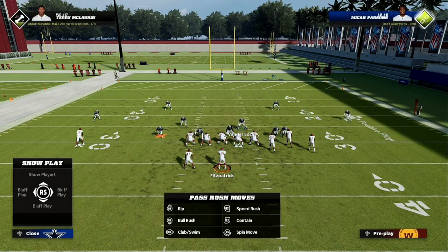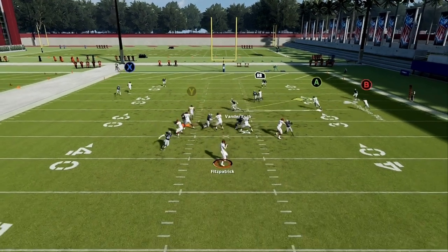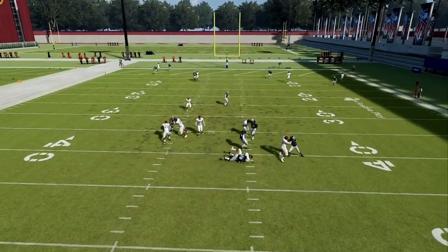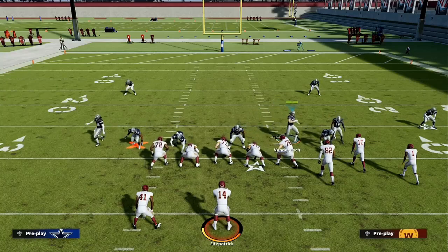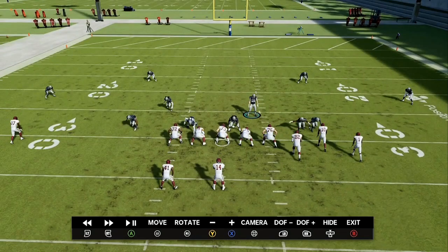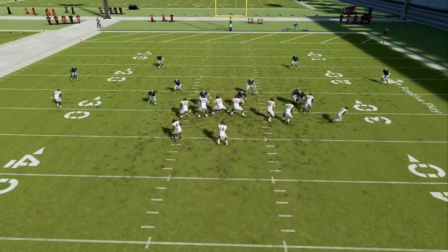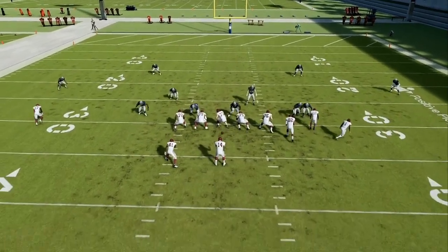Now I will hold left trigger, and in two and a half seconds somebody will come in free. One, two — we're gonna drop out here into coverage and somebody's gonna come around free, whether the running back stays in or whether the running back is blocking. I have a full scheme in the ebook updated today and on the patreon. Once we hike the ball and I stand still, as you can see a looper comes around completely untouched.